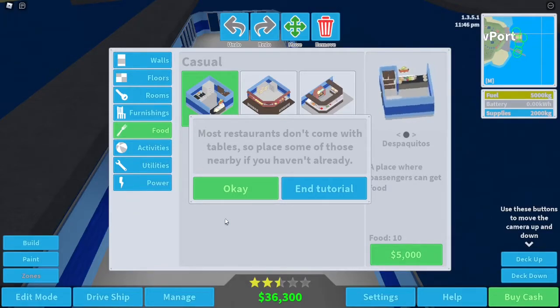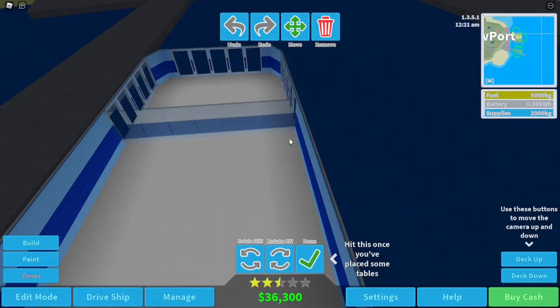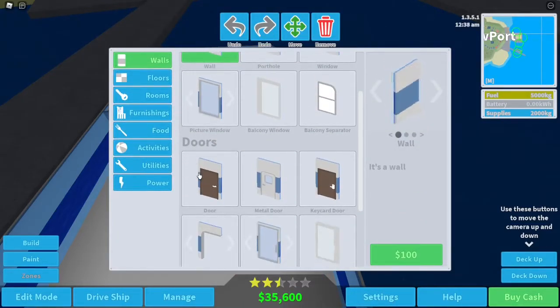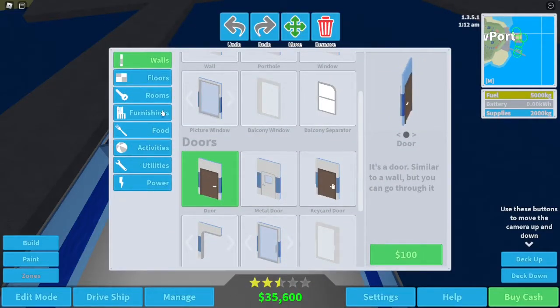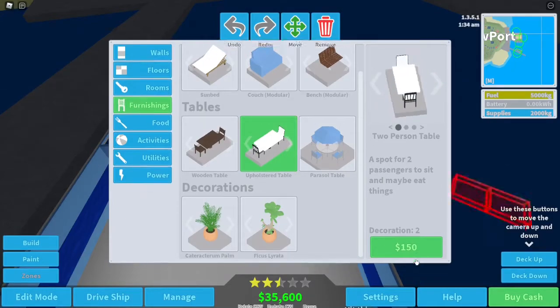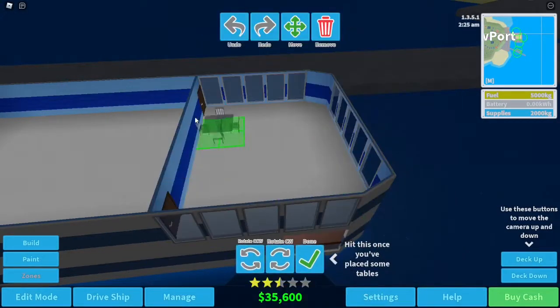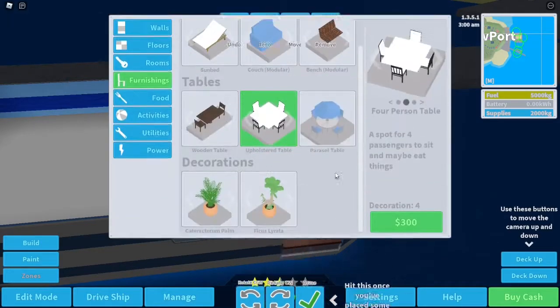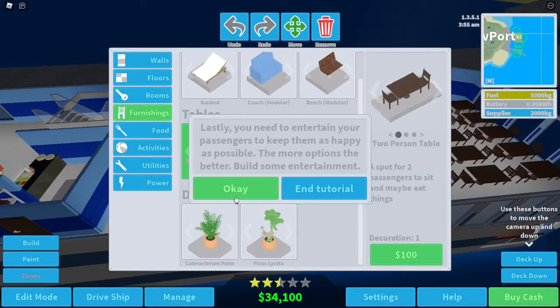Most restaurants don't come with tables, so place some if you haven't already. I had an idea — we could place a wall along here, then get some doors in there. We can drag these out — maybe not, how do I cancel this? Okay, let's do four tables. This is not going well — let me rotate it. Oh yeah, we've got loads more in then. Okay, so we have a table eating area.